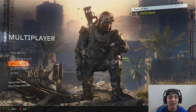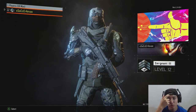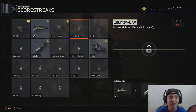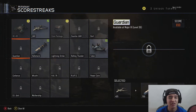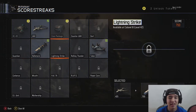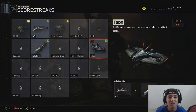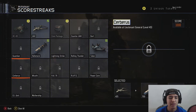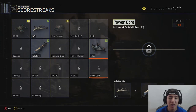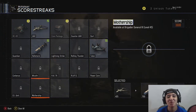We also have Seraph, Nomad, Reaper, Spectra, and a classified specialist. Leveling up takes a while but I'm already at level 12 with a few things unlocked. For scorestreaks we've got the HCXD, UAV, care package, counter UAV, dart, guardian, hellstorm, lightning strike, rolling thunder, talon, autonomous or remote control escort drone, Cerberus, RAPS, the power core, GI Unit, and the mothership — with one more classified. They're really keeping us guessing on those classified entries.